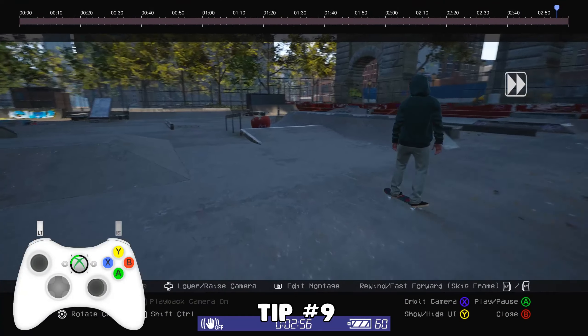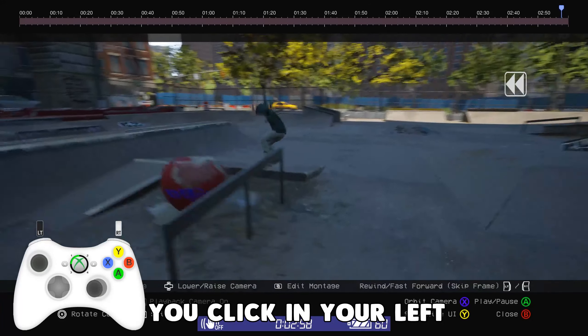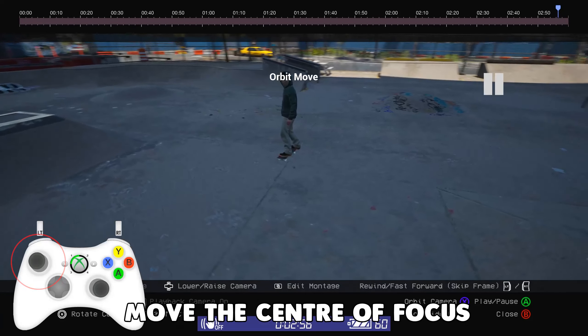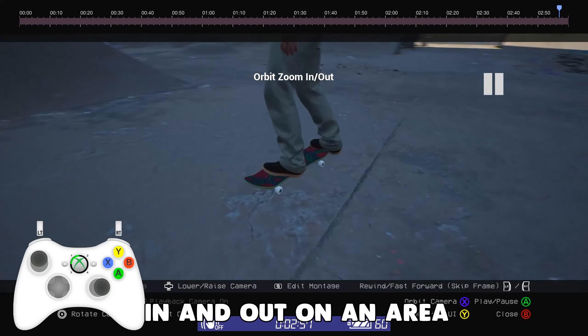Tip number nine. If you're watching a replay in orbit camera, you can actually move the orbit. You click in your left thumbstick and you can move the center of focus so that you can then zoom in and out on an area of your choice.